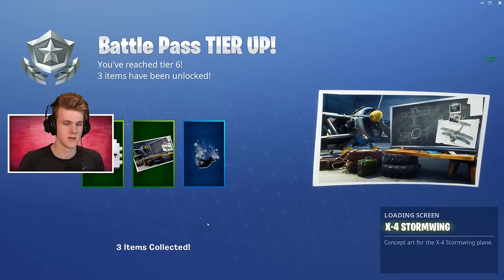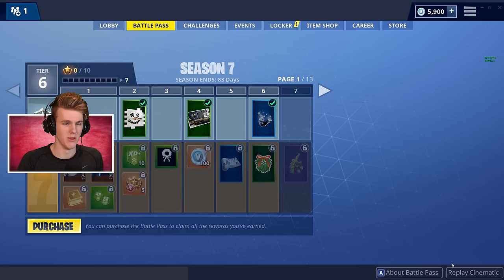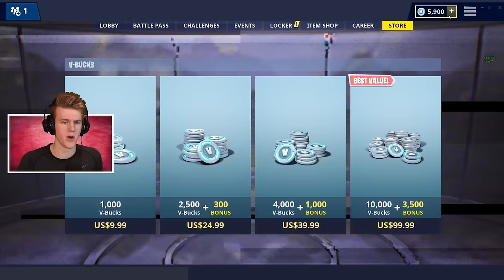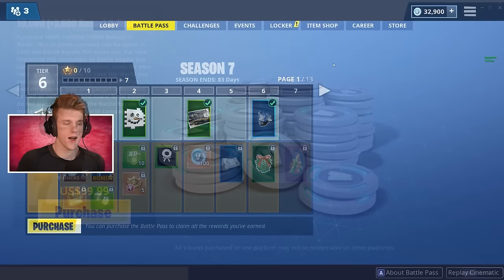Here we go, the Battle Pass promise. As a special thanks for buying the Season 6 Battle Pass, you start Season 7 off with three free tiers. Let's go! Season 7 Battle Pass — and the Ice King. He looks sick. I believe he is the tier 100 if I'm not mistaken. Let's just jump right into it. I'm going to go ahead and pre-purchase some V-Bucks. Alrighty then, just got the quick top up — 33k V-Bucks, should be enough.